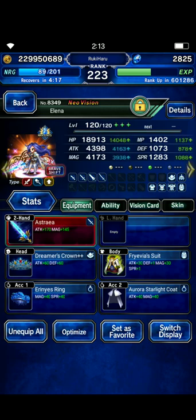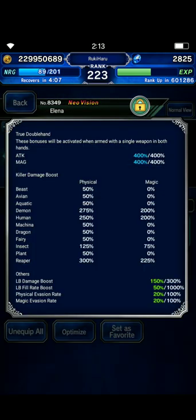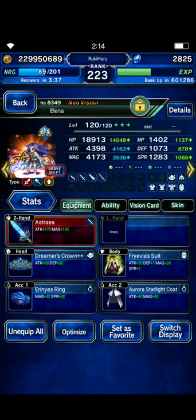Going back to base form — this base form is for the killer setup. She has 300% killer human, 250% ape human, 275% ape demon. The vision card — Starlight Elena's EX1 gives a special vision card, Successor level 1. Later I will show you Elena in Clash of Worlds — thank you for watching.